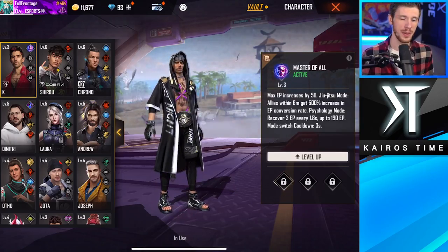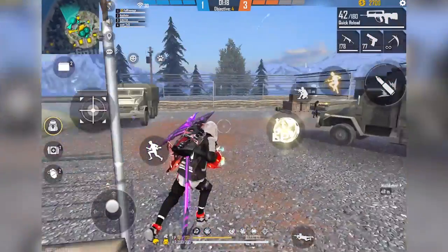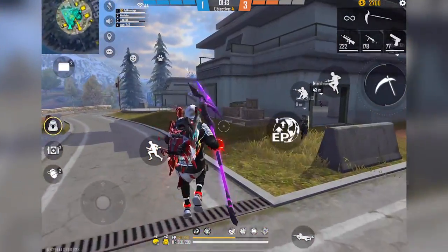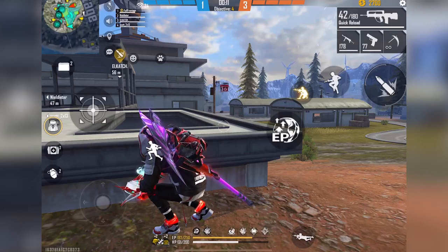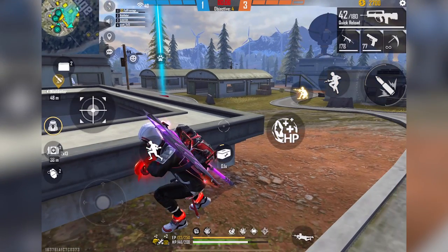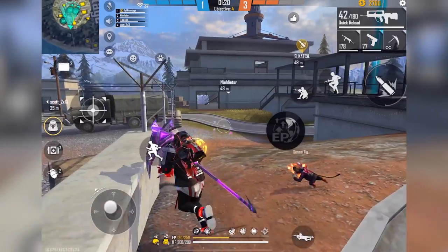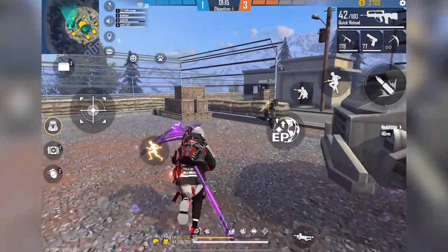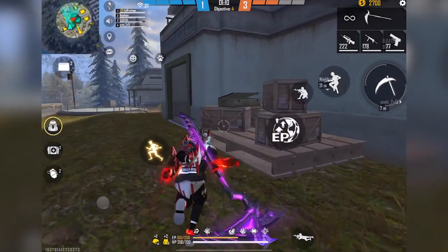Next is Kay's Master of All ability, which has a few parts to it. First, it increases your max EP by 50 — that extra energy from eating mushrooms heals you over time when you take damage. You also get two different modes: during Jiu-Jitsu mode, allies within six meters get a 500% increase to how quickly EP converts to actual health. In Psychology mode, it recovers 3 EP every second up to 250 EP at max level, which can lead to a lot of extra survivability, especially in Battle Royale.